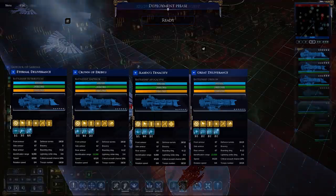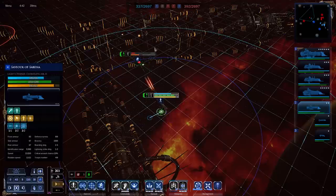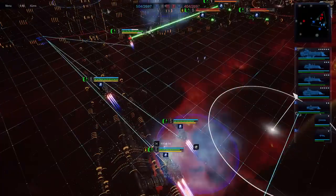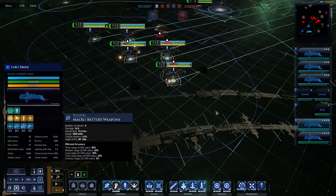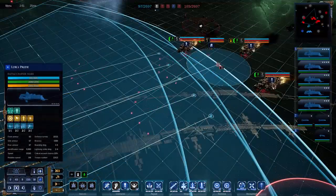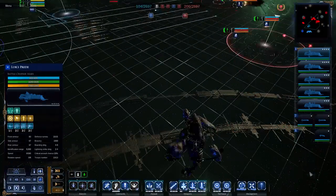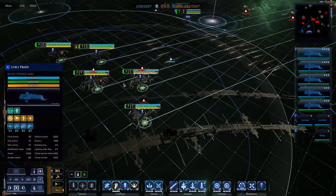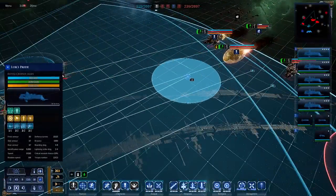The majority of the fleet will be centered around torpedoes — almost all ships, including a good portion of the light cruisers, have access to them. They also have the means to utilize Nova Cannons on three different ships: the Mars, the Dominator, and the Apocalypse. These are incredibly potent long-range weapons, though limited to three shots. Due to the closer range potential of these Nova Cannons, you'll need to be creative or willing to brute-force through shields, as shields are a great way to mitigate Nova Cannon damage.